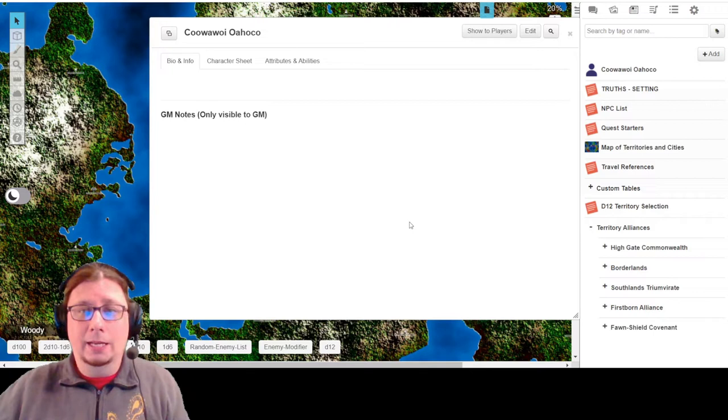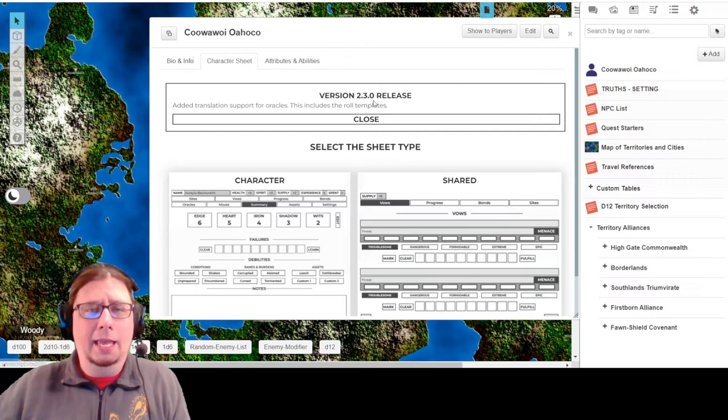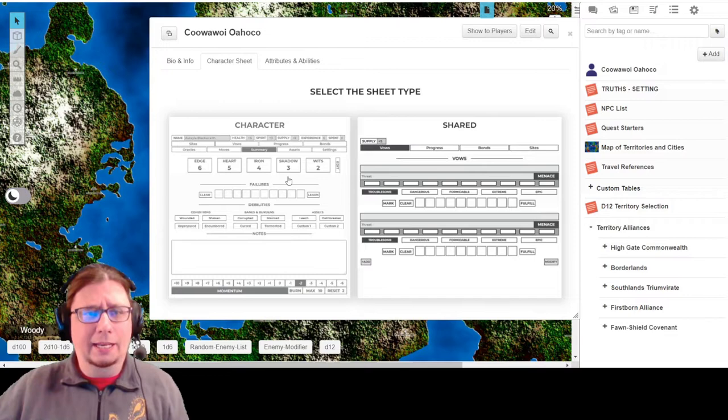It defaults to your bio and info section, which will be blank since we didn't add anything. What you really care about is the second tab that says Character Sheet. Click on it and it'll give you translation support options - you can close that down. Now this is very important: you'll want to click on the Character side of the sheet type.